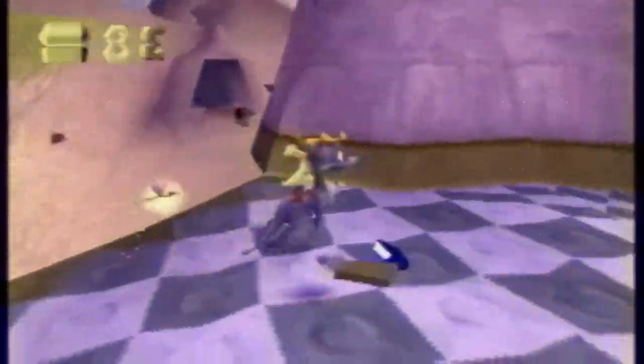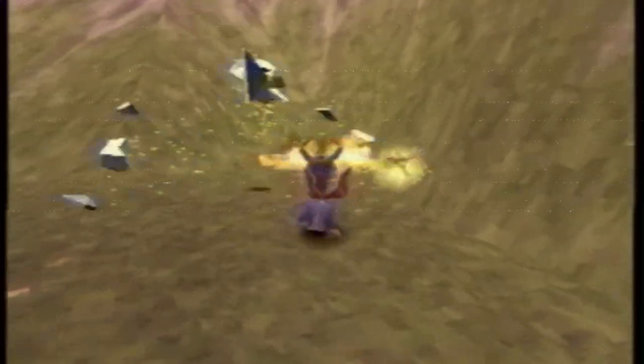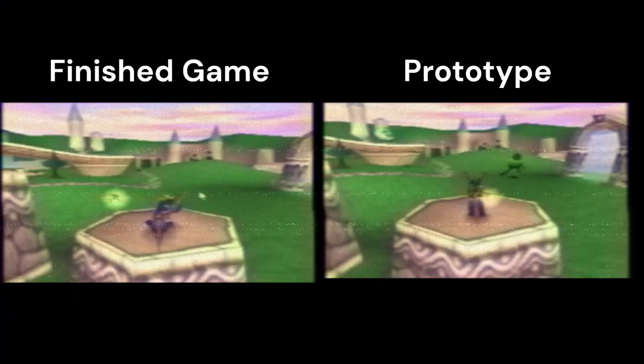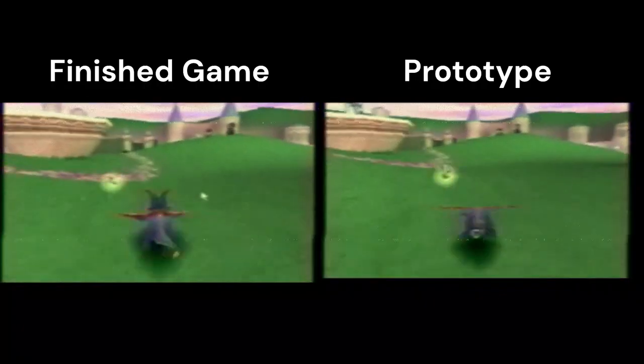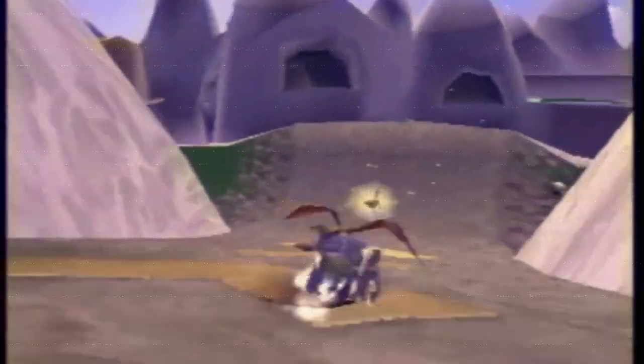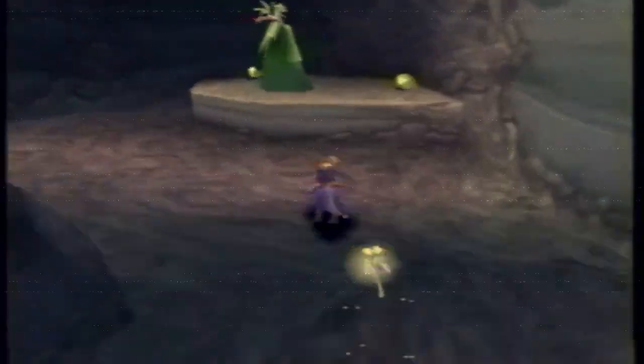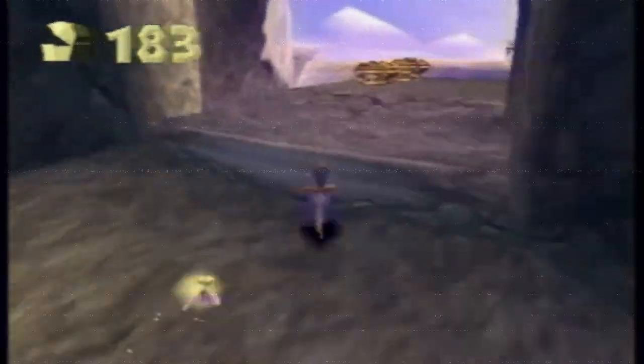An experienced Spyro player would immediately notice the changes in the movement and camera controls between the prototype and the full release. Here is a comparison between the two. Overall, the controls are less refined, and at some points such as high caves, they feel like the horror Japanese release — I can make a whole video on that version of the game. The tweaks they made to the controls were for the better and made the full release play 100 times better than this prototype.